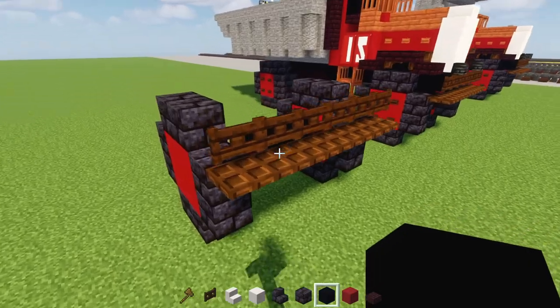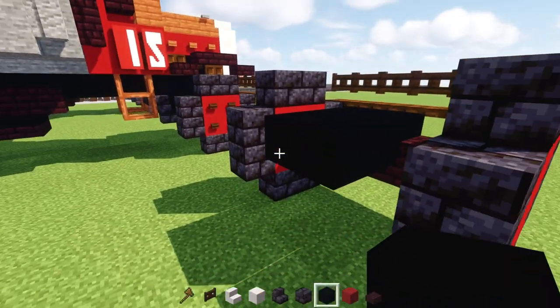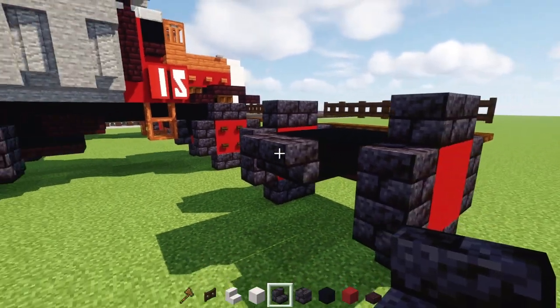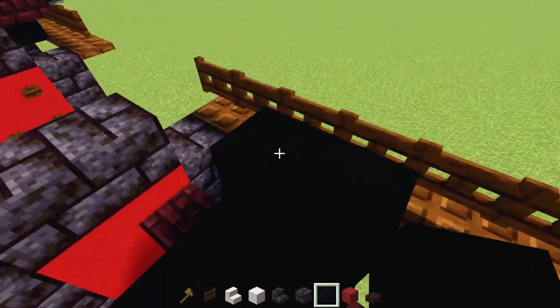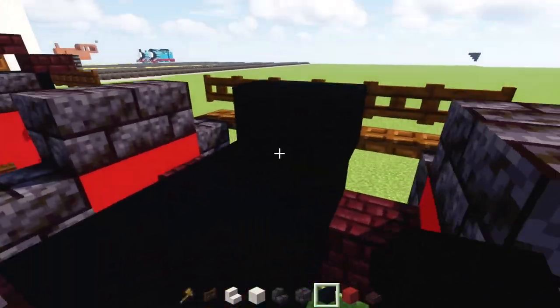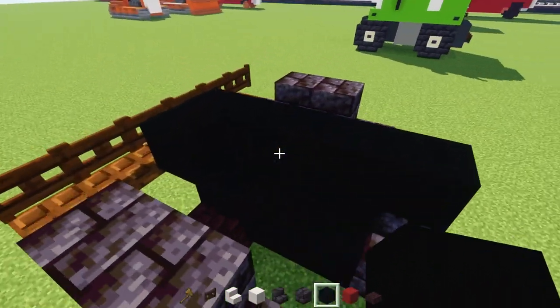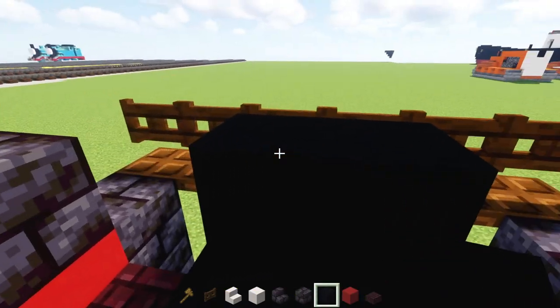Next, we'll take out Black Concrete and add in a 2x2 here. At the back of that, add two upside-down polished Blackstone Brick Stairs. The top row we're going to add in 2 blocks wide Black Concrete, 14 blocks long. Then we're going to add Black Concrete here, 2 blocks wide and 14 blocks long on the other side.